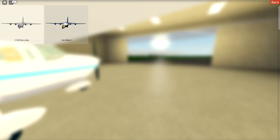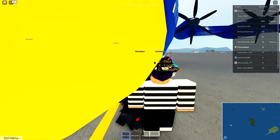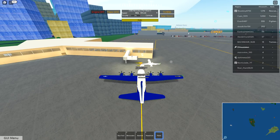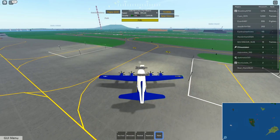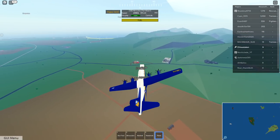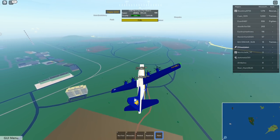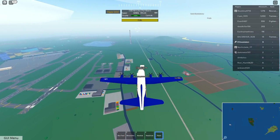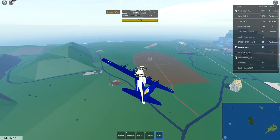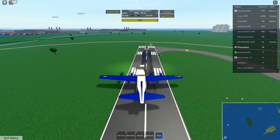We're going to do the Hercules - Fat Albert. Let's get Fat Albert out! Let's push back on this guy. This is a cool airplane - I've seen some at air shows, they're crazy. This is a really cool airplane. Taking off was smooth. It's a little slow, but you kind of expect it out of a large airplane. Let's go land this because I'm excited about some of the other ones. Smooth landing.